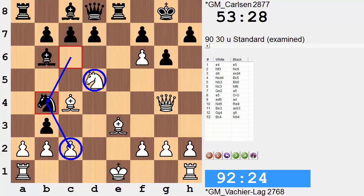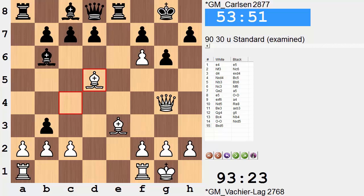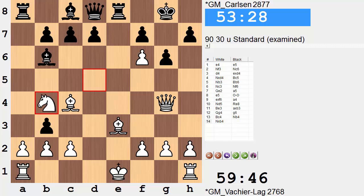Can this knight stick around here? White also thought for about 35 minutes and went forward with capturing. Another move would be to castle — this is still getting very sharp; there could then be knight takes d5, bishop takes, pawn takes. But we don't go in that direction. After knight to b4, we have knight takes knight. And what's the trick? D5.